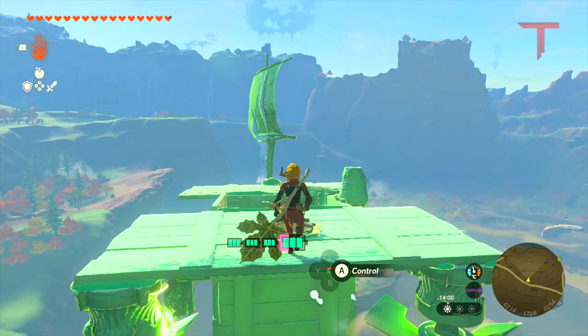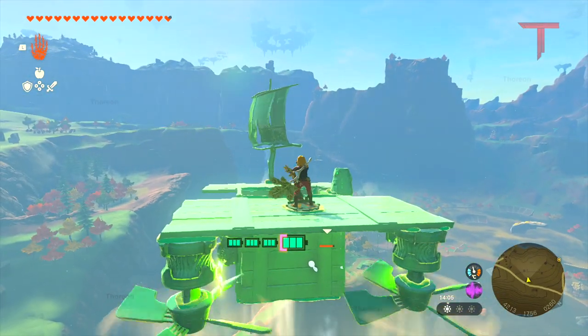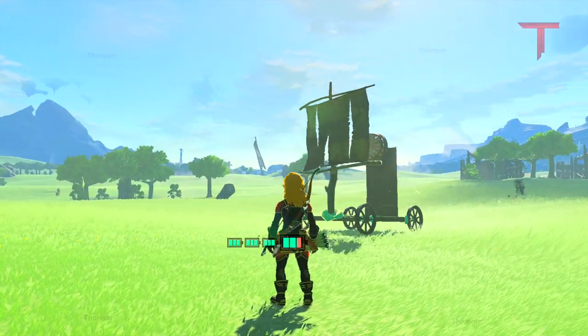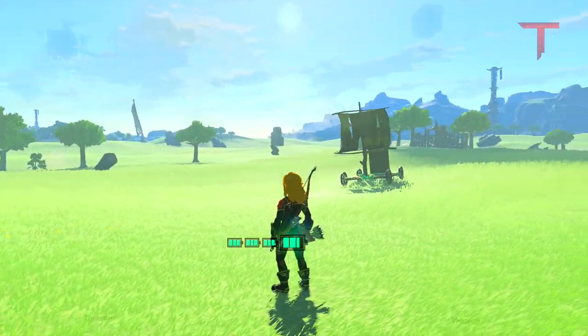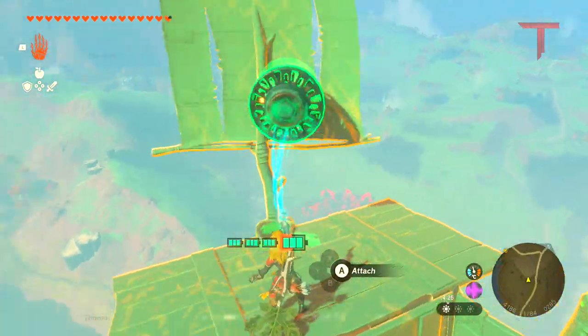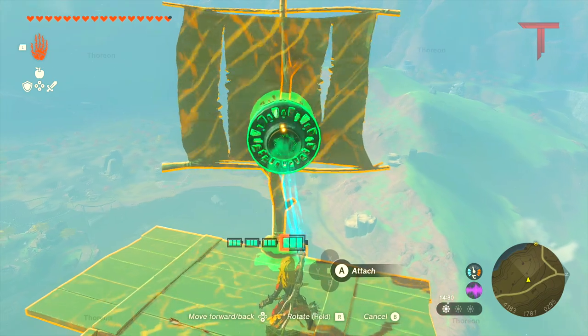Since we're using Shrine Devices, we can't control this build using a Steering Stick, which is why we will be using a Sail. Attaching a fan to a build to blow wind into a sail won't move our structure at all. However, if we activate the fan and hold it behind the sail, we will be able to use it to steer our build.